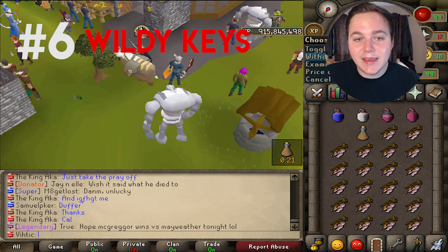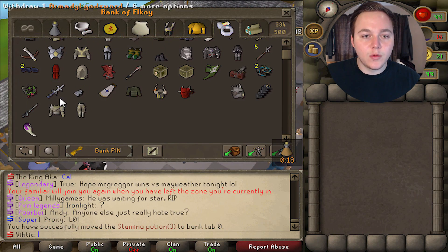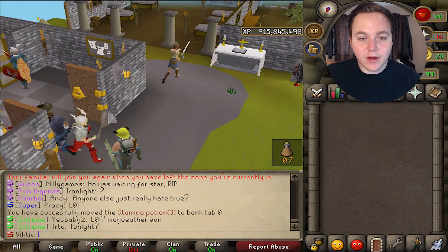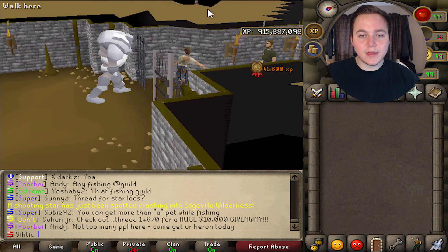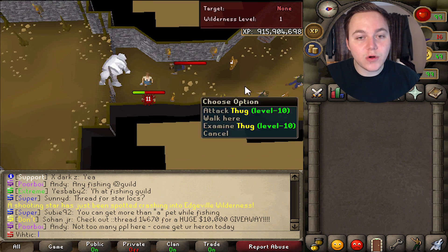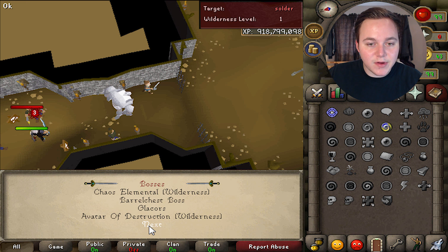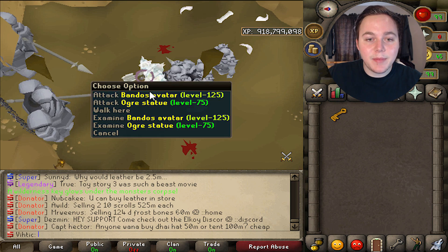Another thing — monsters in the wilderness drop wilderness keys. However, there's a better way to farm them than just doing wilderness slayer. What you're gonna want to do is bring just one item — one good melee weapon — and run down below Edgeville. Simply kill these thugs or the chaos druids over there until you get either an orange or a red key. Once you get your orange or red key, you're going to want to pick it up and teleport over to your favorite boss to die with it. That is why we only brought one item.